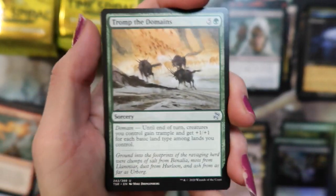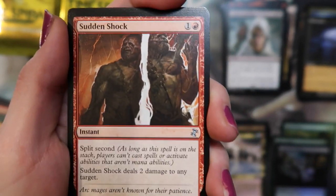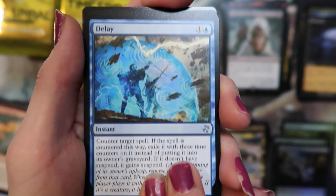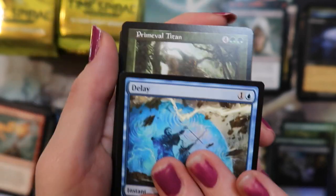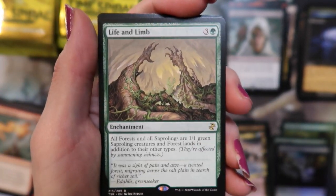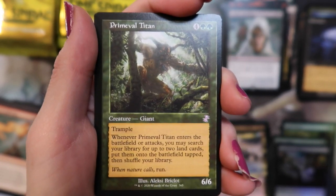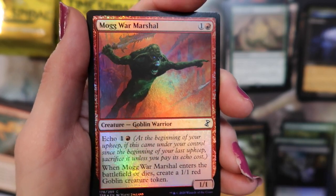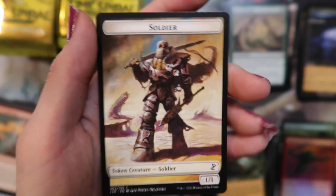The ones I've seen are Tromp the Domains, Sudden Shock, and Delay. Whoa whoa whoa whoa — what is happening? I don't know! All right, we got Life and Limb — what happens? — Primeval Titan, very sweet, and a foil Mog War Marshal and a soldier.